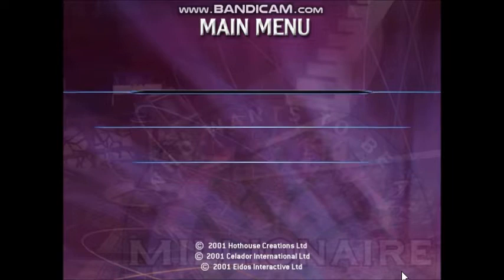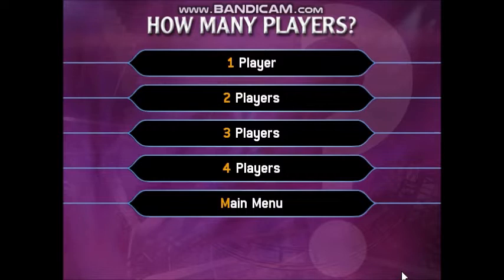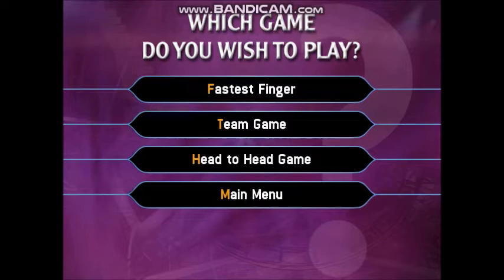Thanks a million. Okay, here's the first question, and it's not that difficult. How many of you want to play? A full house — good luck everyone. So tell me what kind of multiplayer game you want to play. Fastest Finger lets you all challenge to be the first to play for a cool million. A team game lets you combine your knowledge to see if you can win the jackpot together. And Head-to-Head will have you all playing against each other a question at a time.